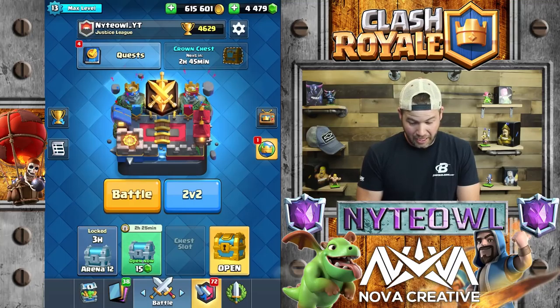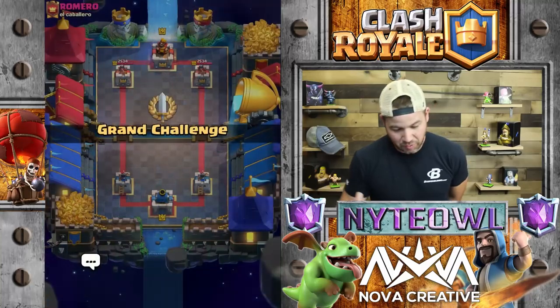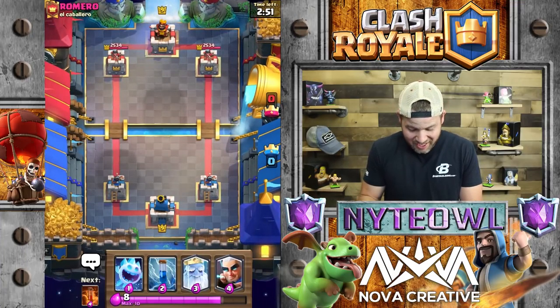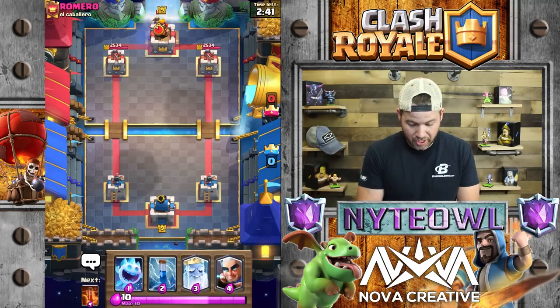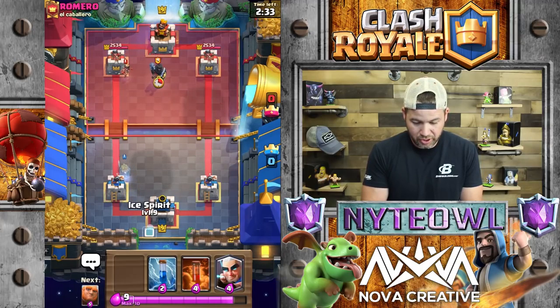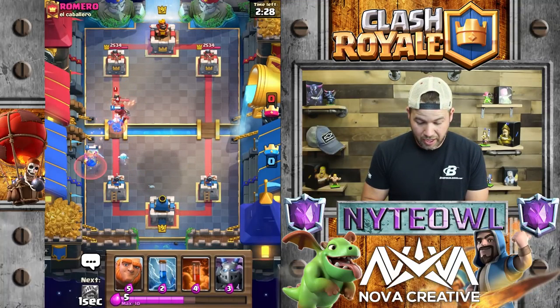I kind of want to go one more because that deck's working out so good, but then we'll open up that chest for sure. We're just on a roll with this deck - this is crazy. First time I've really played this deck and it worked out twice. Let's go Royal Ghost up on that Princess - he should get there. That's actually good play on his part.